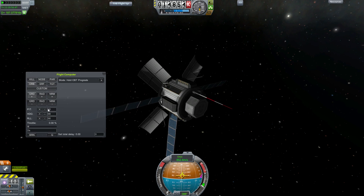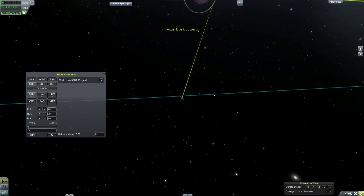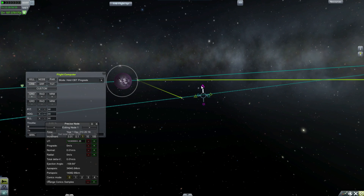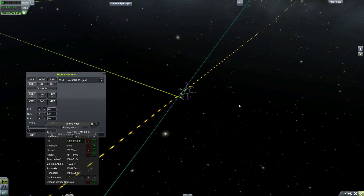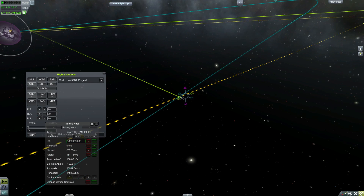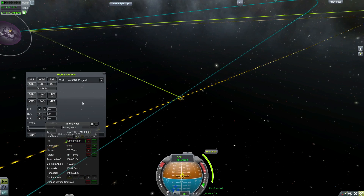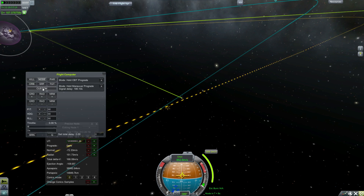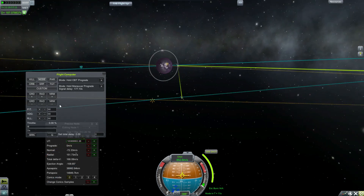So we've got all these different directions we can point: orbital prograde/retrograde, radial plus and minus, normal plus and minus. Those directions, if you've never used something like MechJeb's Smart A.S.S., correspond — normal plus, normal minus, radial plus and minus. You can point your ship in any one of those directions. Or say you've made a maneuver node, you can tell it to point towards that maneuver with the node button. You can also, with the surface button, point surface prograde and retrograde as opposed to orbital — so for re-entry and that sort of thing. And then target prograde and retrograde, which could be useful for rendezvous.